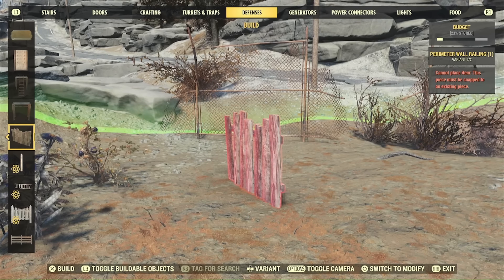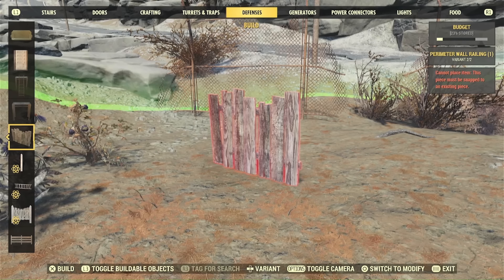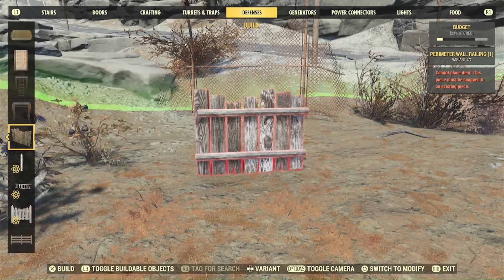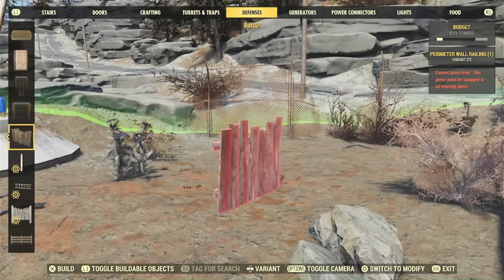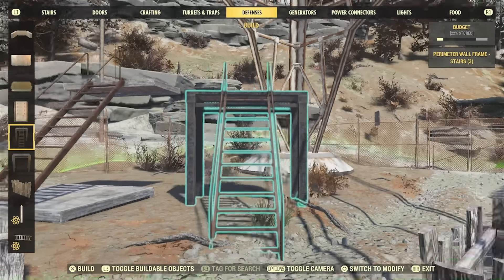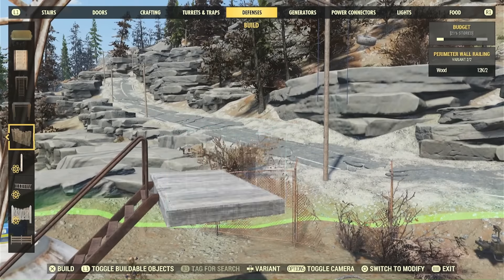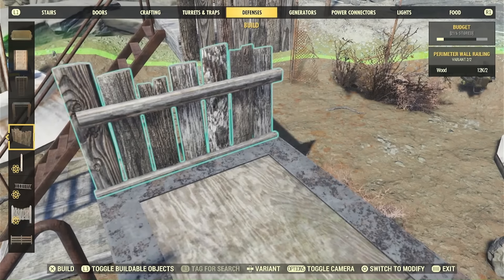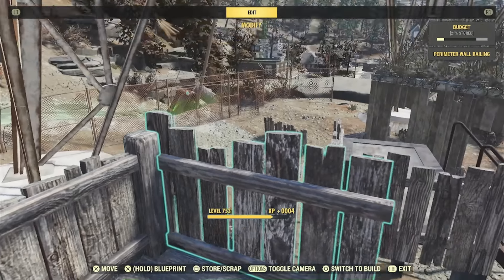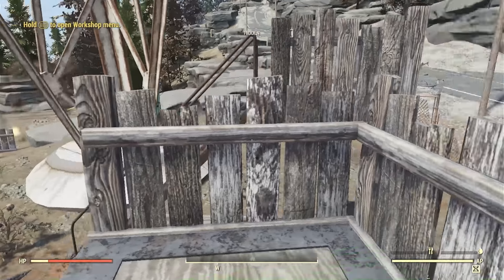Since the dawn of time, people have been trying to figure out how to free-place these perimeter wall railings, especially these short ones, which are really nice. Unfortunately, the only ways currently that we're able to place them down is they will snap to only two things: upper floors and the perimeter wall frame stairs. These ones will snap to the end pieces of the upper floor, and the perimeter wall railing will snap to any of the spots on there. The long railing, the bigger piece, will snap to a foundation as well.